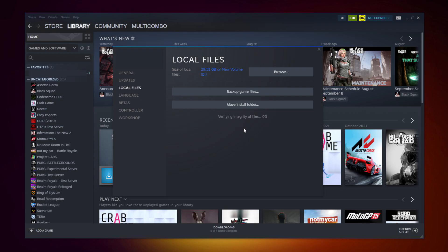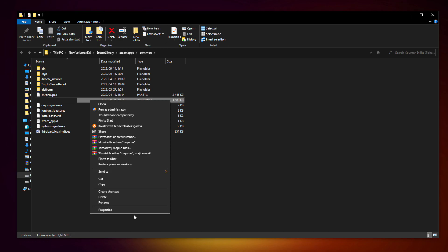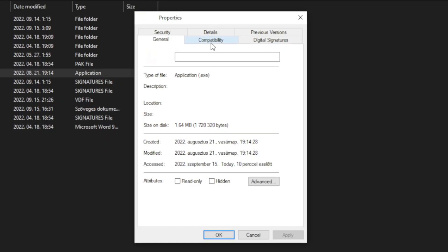Click Verify Integrity of Game Files and wait. After complete, click Browse. Right click your not working game application and click Properties. Click Compatibility.